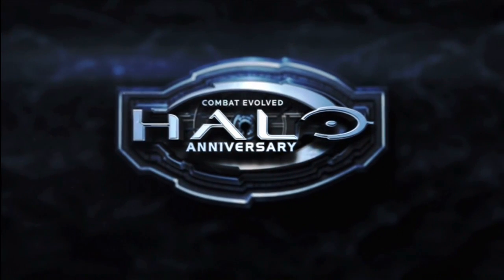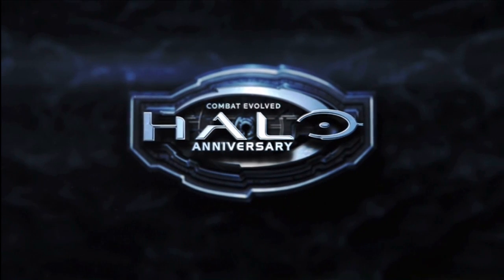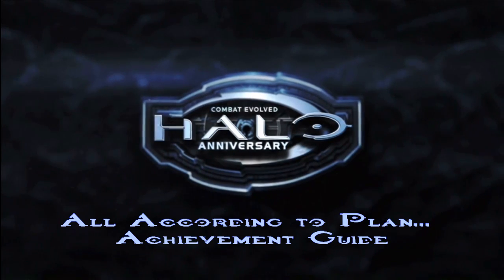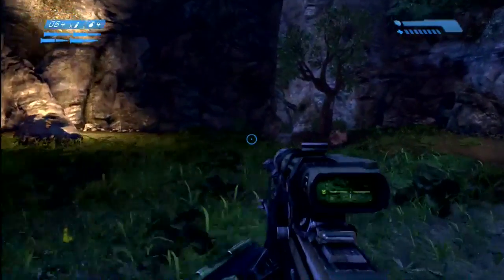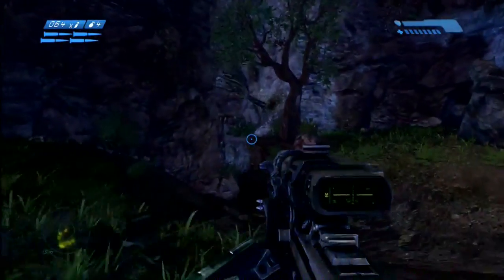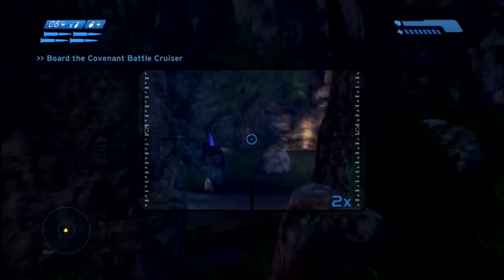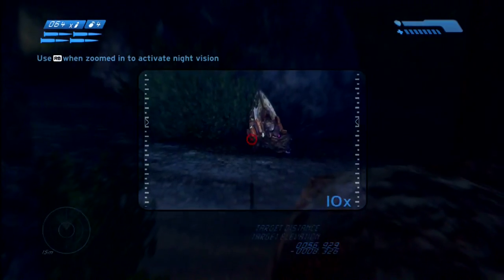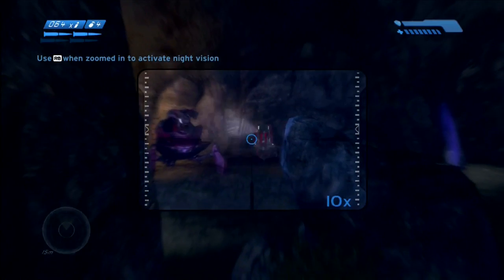Hello everyone, this is Geno with ADRR Gaming UK and today I'm playing Halo Combat Evolved Anniversary. In this video I'm going to be showing you how to get the 'All According to Plan' achievement. This achievement requires you to kill all the enemies in the first encounter of Truth and Reconciliation without being detected. Truth and Reconciliation is the third level. I'm doing this on easy because most achievements that are level specific don't have difficulty requirements, so doing it on easy means a higher percentage of success.